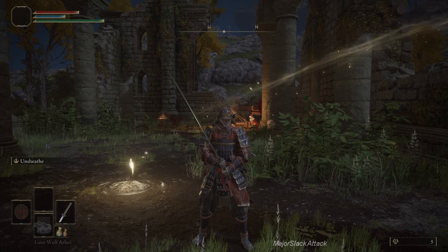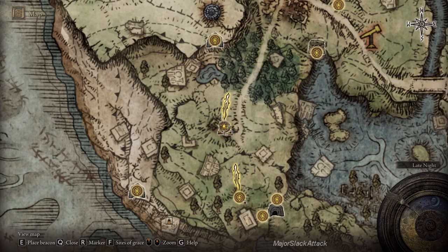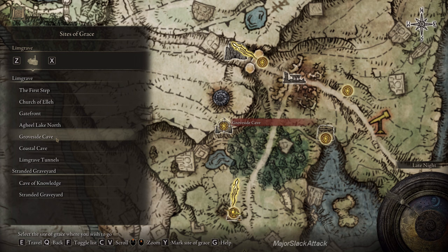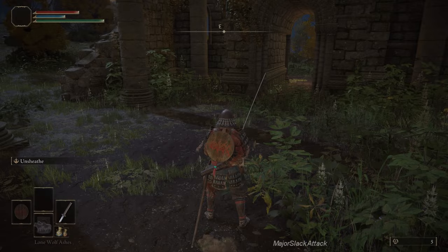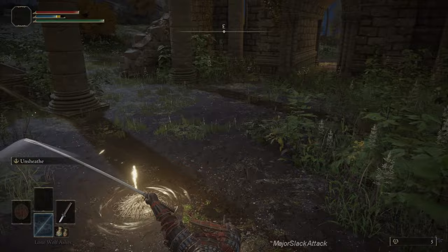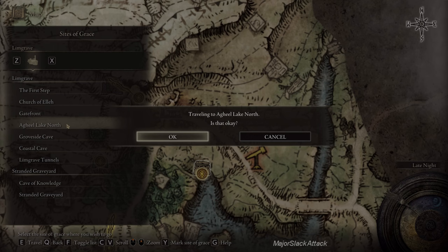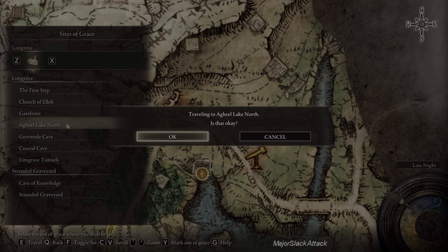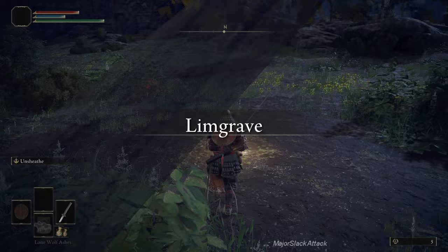As you can tell by the title, we're going to cover a lot of ground — we couldn't even fit everything in the title. We need a Doggy Buster. We're going to Groveside Cave eventually to take down the boss there, but we need a Doggy Buster because the cave is full of wolves. The Uchi Katana is not a good Doggy Buster, so the much easier solution is the Rapier, which we can find in the Roundtable Hold. Let's head to Agheel Lake North.